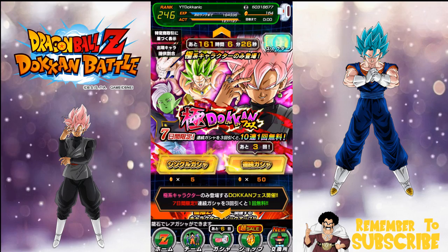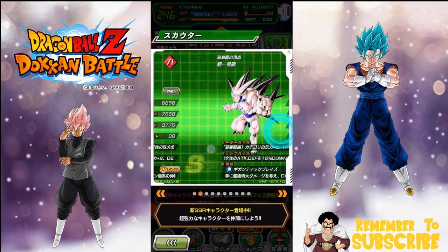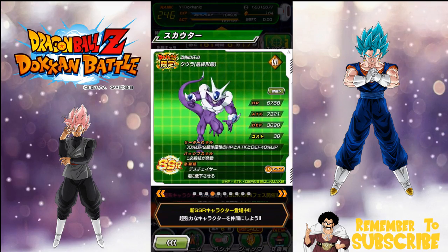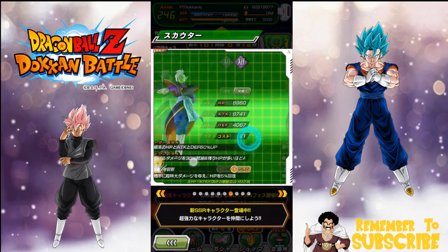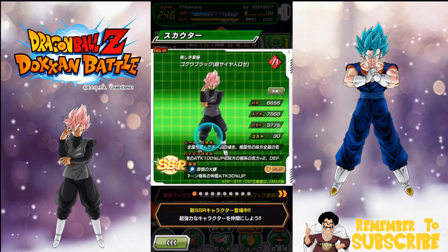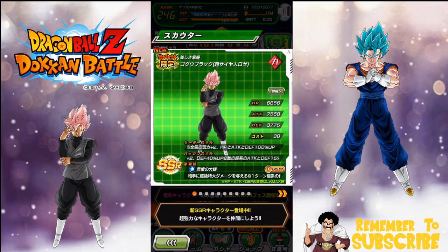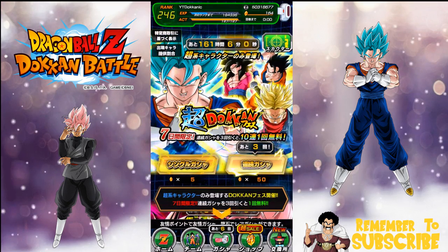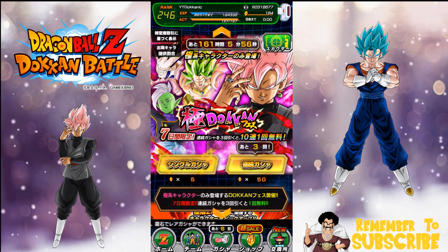I'm free to play on JP, for those of you who are new here. I would also like Rose, but the problem is I don't have Omega, I don't have Korra, I have Super Saiyan 3 Broly, I don't have Super 17, and I'm pretty sure I don't have Goku Black on this account. So I have less units on this banner, which means a higher chance of pulling something I don't have. I just think Rose is better overall.